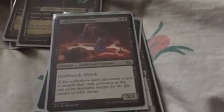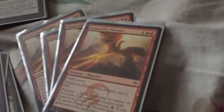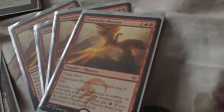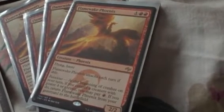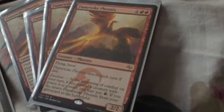Flamewake Phoenix, for two red mana and one normal mana, has flying, haste, and Ferocious — so if I have any creature with power four or greater, which I do with Vexing Devil, this card comes in very handy. It's basically beyond Shock as a creature. If I have a creature with power four I'll deal even more damage, and considering it can't be blocked it's well worth the mana.